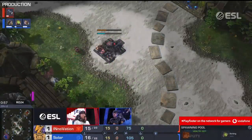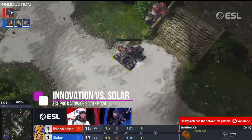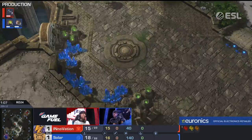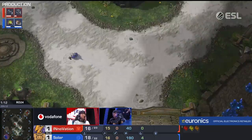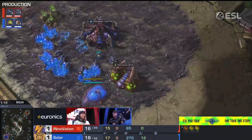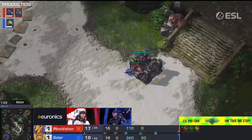Speaking of aggressive build orders, this is the exact same thing, but the SCV of Innovation was seen by the overlord. He saw the SCV, pulled it back - that's why this drone is scouting. But it's also why Solar has gone gas pool, just in case Innovation still committed to it, which he has: three barracks against pool first.